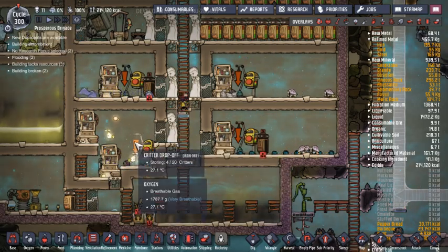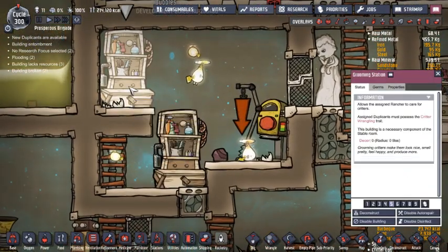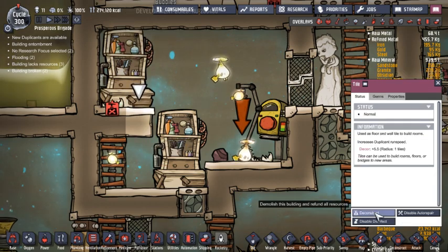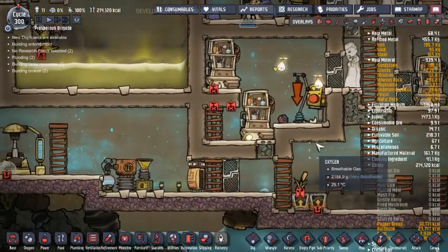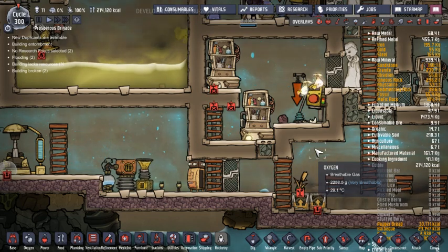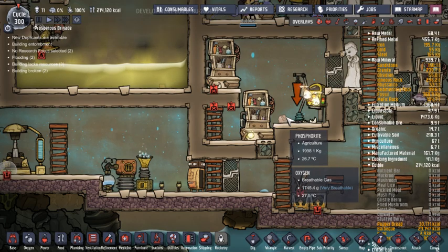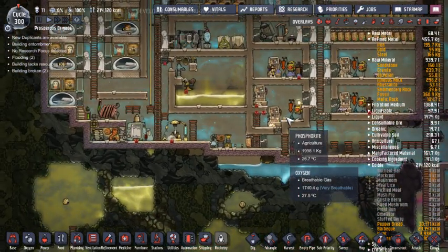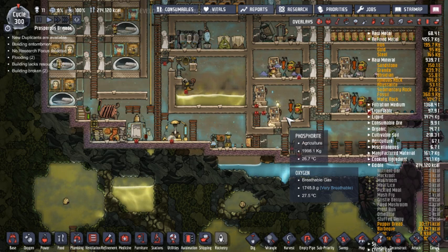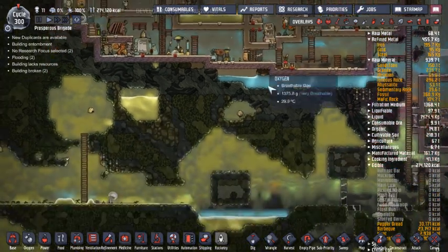Are these guys glum? Yeah, they're a little glum. Let's go ahead and deconstruct this, this, and that. I don't think there's anything that we have to put back in this room again, but hopefully we'll keep them a little bit happier. Our eventual goal for them is to put them in a room with a solar power generator.